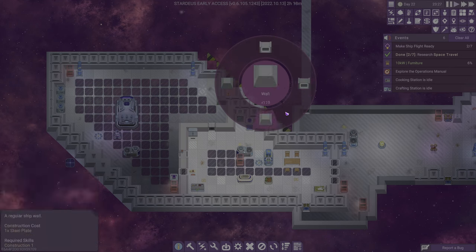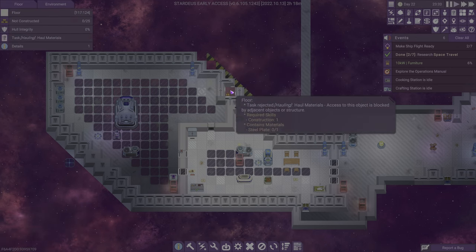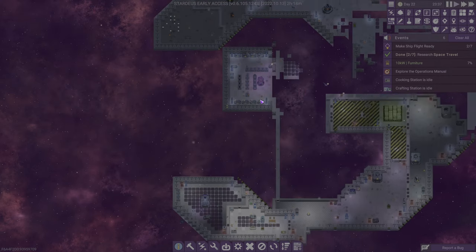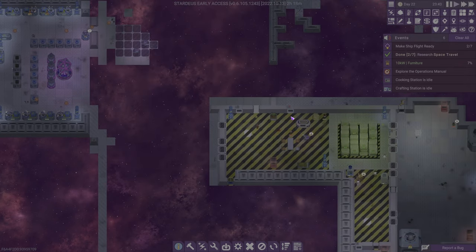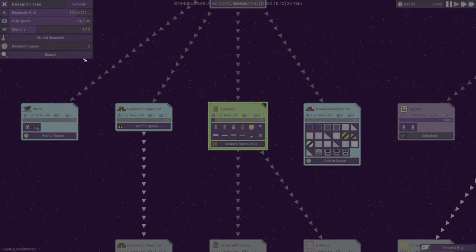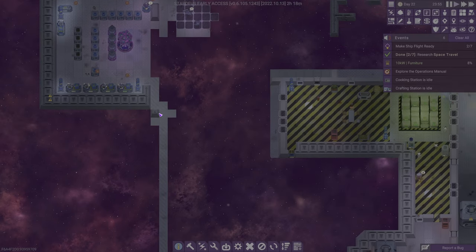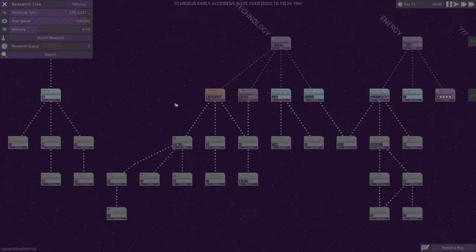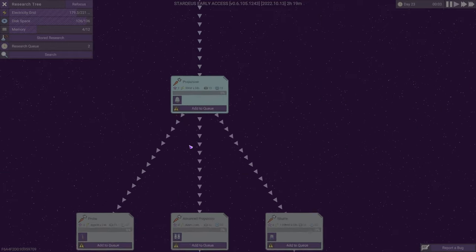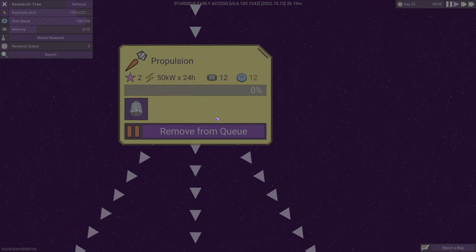I just want to see — we still can't build any better walls, which is kind of annoying because this spot over here is wrinkling me a little bit. So furniture and then propulsion — furniture is coming along, manufacturing — we don't have enough disk space. I do think we need to leave construction in there, although propulsion is the next one we need for our quest, and that's going to take 12 more storage space.